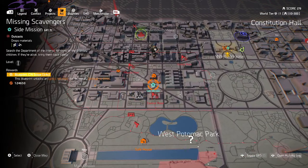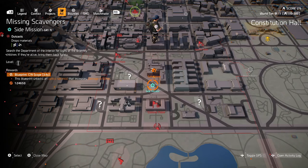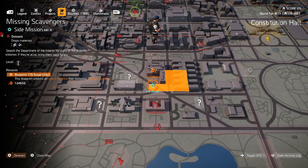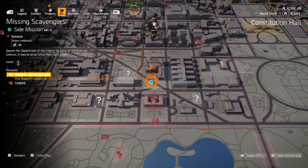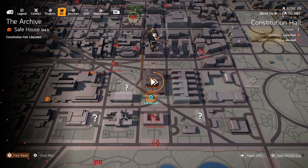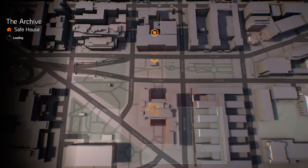Jack and Millie were last seen in the Department of the Interior. We need to find them, but keep your guard up, Agent - that's Outcast territory. So the Department of the Interior is where we're headed. Let's go - we'll fast travel back to the archive safe house.